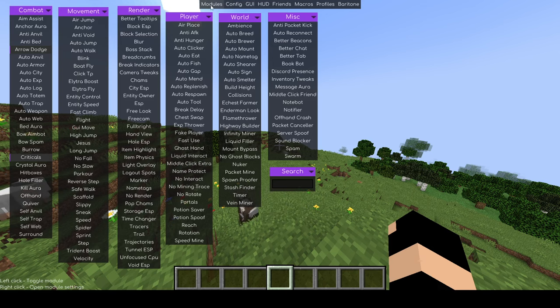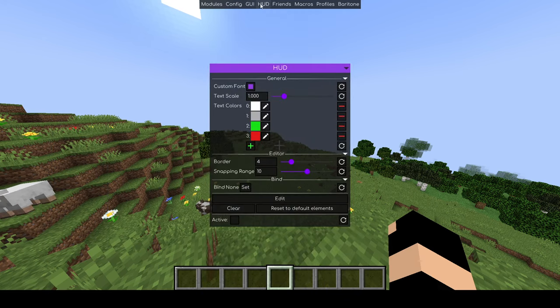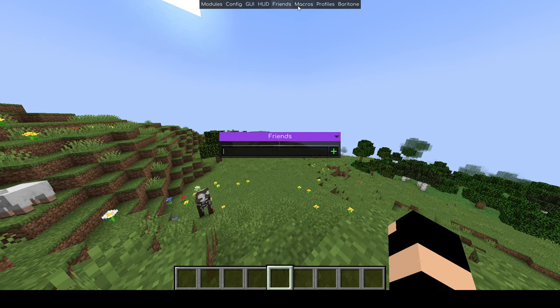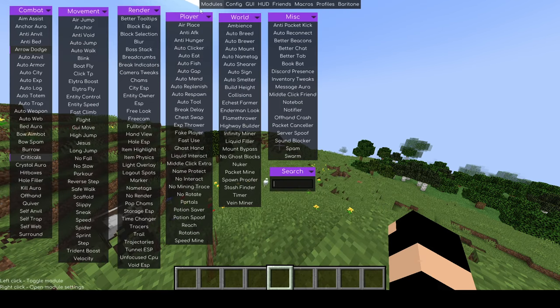By default it will open to modules, but you've also got config, GUI, the HUD, friends, macros, profiles, and baritone. What I'm just going to be covering in this video is the modules tab. I'm just going to demonstrate a few of the cool hacks.